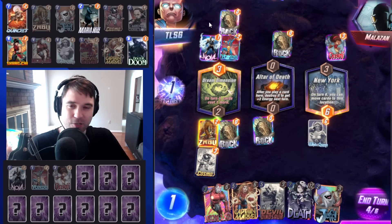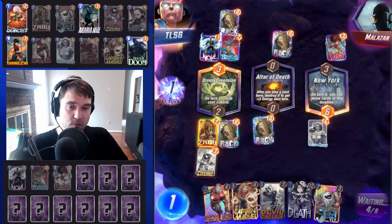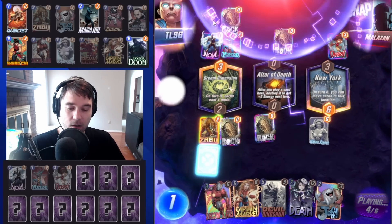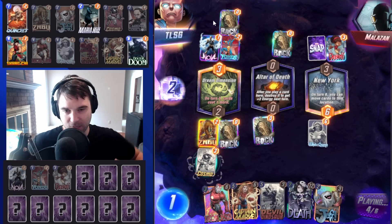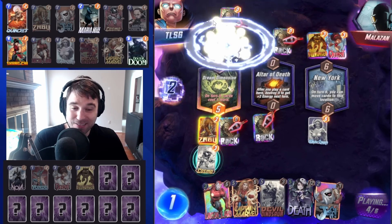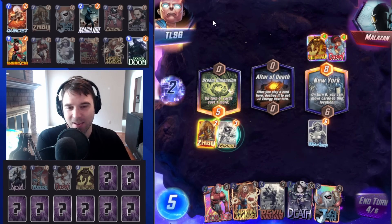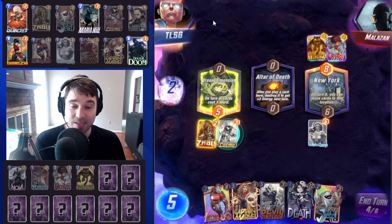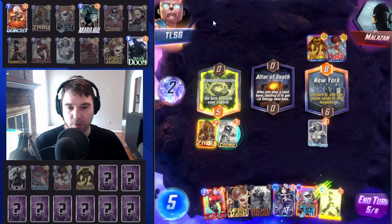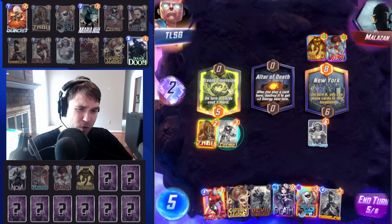Assuming they use like a Carnage, a Death Lock — they do have the option for Killmonger still, and it wouldn't have to be in the Dream Dimension lane. But we're hoping we can take our initiative and swing it back in our favor. They do use the Killmonger in New York instead of Dream Dimension, so it does still go off. But we're still getting the same benefit out of that Death and that Destruction as they do, unless they have a Knull.